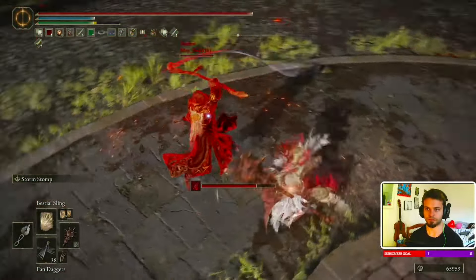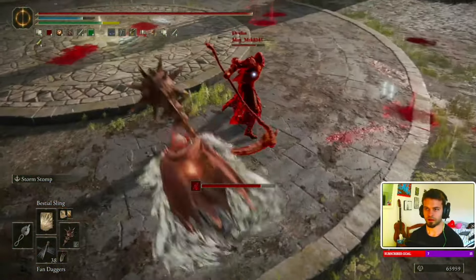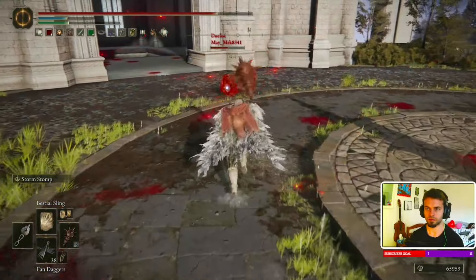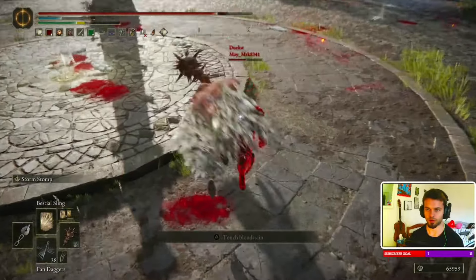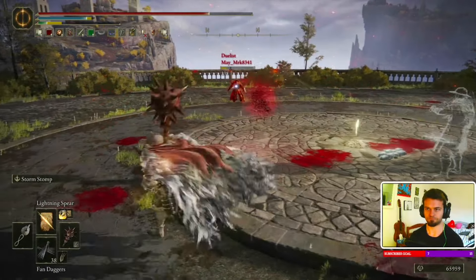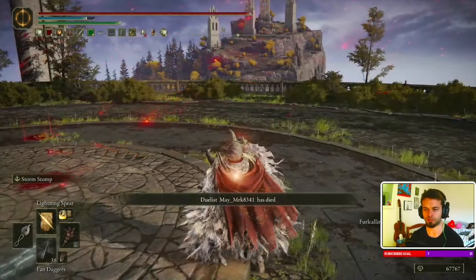This time we're going to be close. Let him have distance. I rolled through the bleed. This guy is so annoying — Bloodhound's Step, of course he's going to have Bloodhound's Step. Good fight. That's why you use Lightning Spear — this is the perfect example. If people just back away and cast long spells, you just pump them with Lightning Spear. GG well played. Never summoning this guy again.